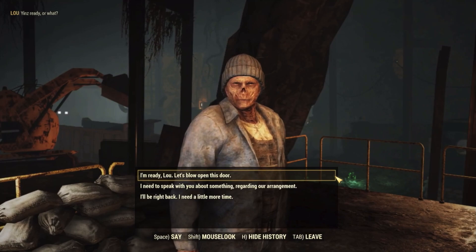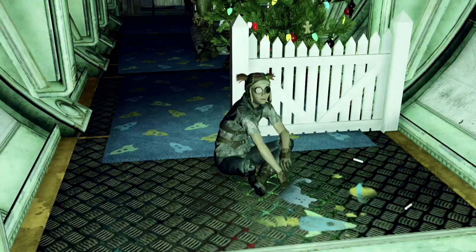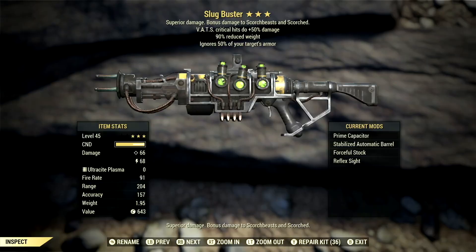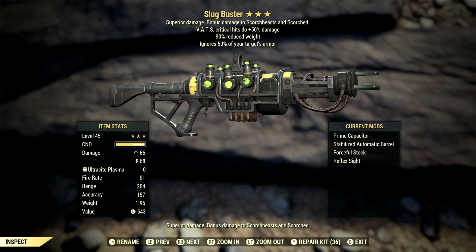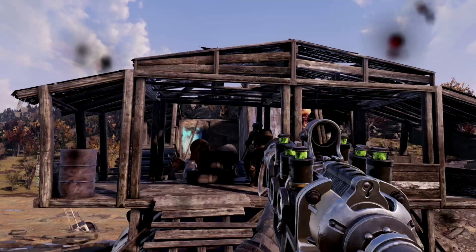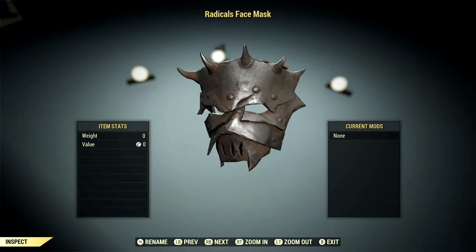During this questline, players will need to head to Vault 79 to start their heist with the Raiders faction. Now there are many steps in this quest, but towards the end, players can spot the Slug Buster, if lucky, in a locked room. This room can be unlocked by Ra Ra, allowing you to attain the Slug Buster for yourself. This weapon is a unique plasma gun with the legendary effect anti-armor, which ignores 50% of your target's armor, VATs critical hits deal plus 50% damage, and it also has a 90% reduced weight. The cool thing about this weapon is it also has a hidden effect, Ra Ra's Plasma Rifle, which adds 20% less VATs action point cost to the gun. If this gun is missed, players will sadly not be able to get it again because it is not tradable whatsoever.